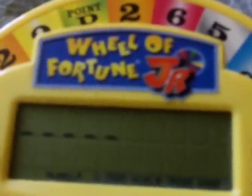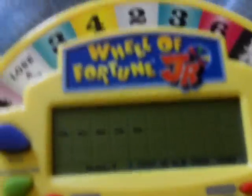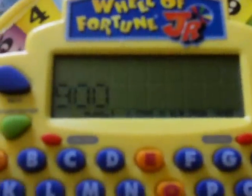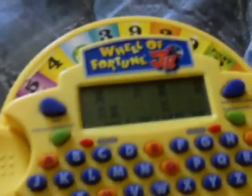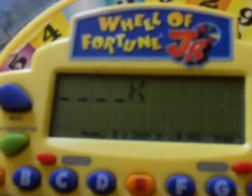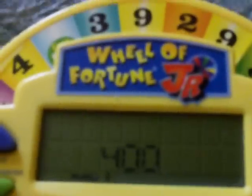I get a 600 and choose S, but there's no S, so I lose my turn. Player 2 gets the spin and gets 300, chooses J — no J, so he loses his turn. My turn: I get 900 and choose R, but there's no R. Player 2 gets 400, chooses K — and there's a K! The answer is a clock. Player 2 wins round one with $400.